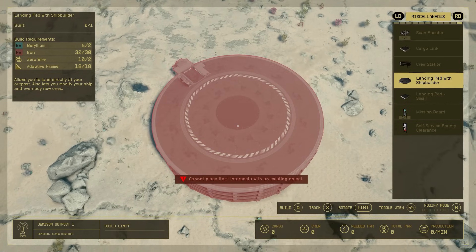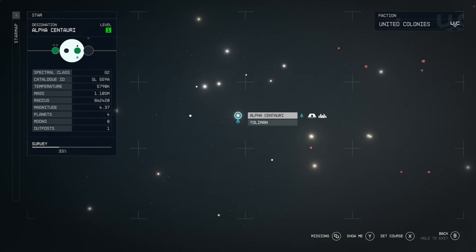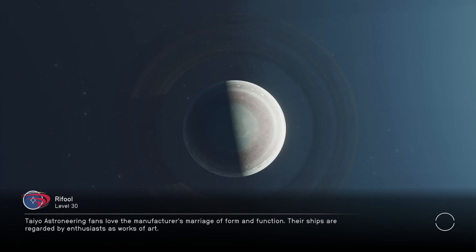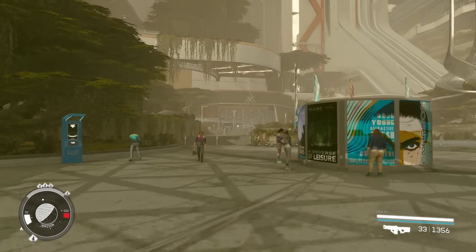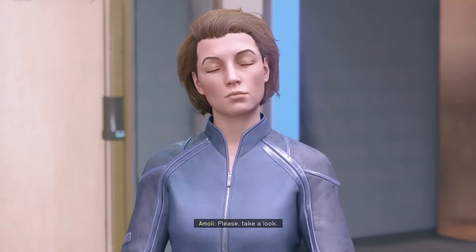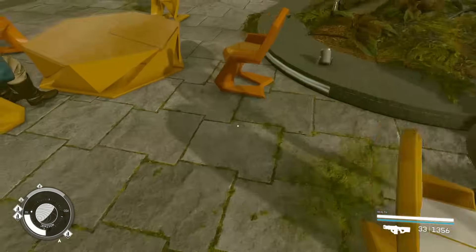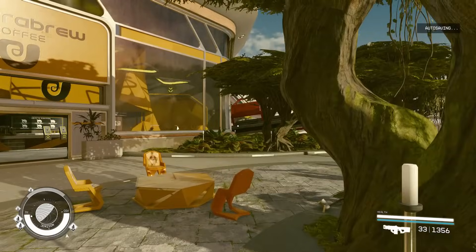In case you need help getting the materials to make a landing area at your outpost: head to Alpha Centauri and then Jemison, go to the Viewport at New Atlantis where your spaceship lands, and head to the Mercantile shop located right there. That lady will sell everything required to make the ship landing area at your outpost. Go to resources when trading with her. If you don't get exactly the amount you need, just wait on the chair right outside for 24 hours, head back in, and she should be restocked.